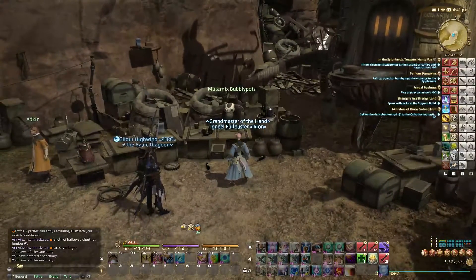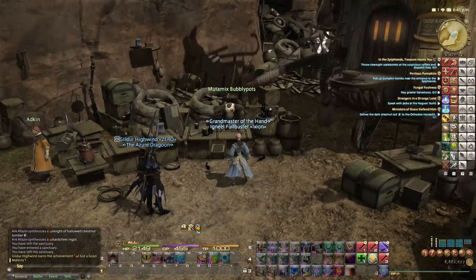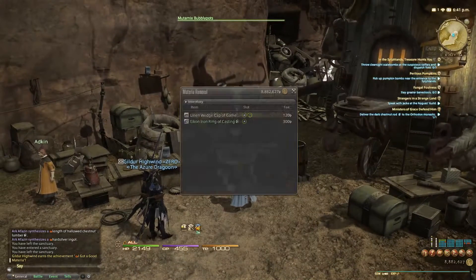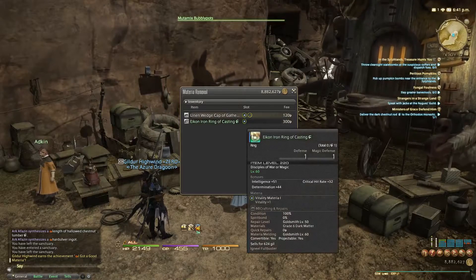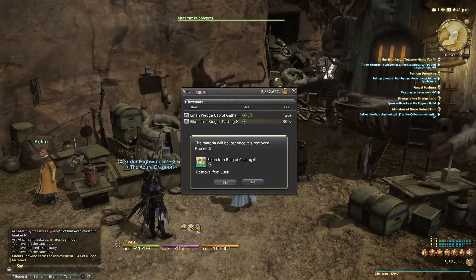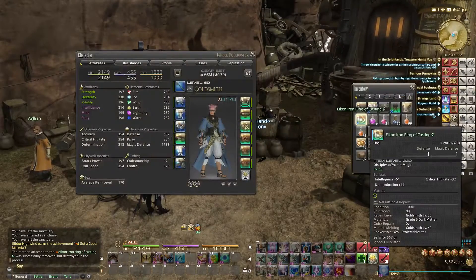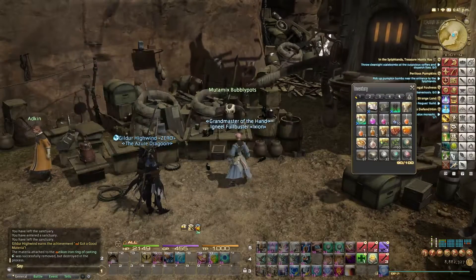Alright, so we're right here at 2313 in Central Thunderland with Mutimix. It just says 'material removal.' So you go here, remove that, pay the fee, and it's removed. You do lose the material, and it does remove all of the material from the piece.